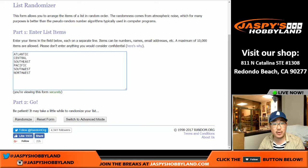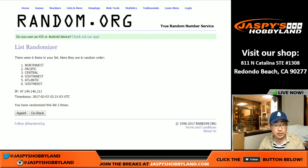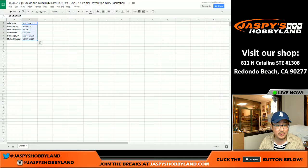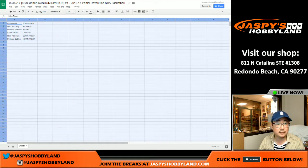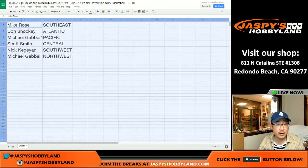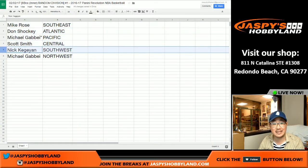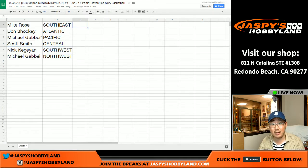And then once again, five and a three, eight times for the divisions. One through eight and final time. Southeast on top, Northwest on the bottom. Mike Rose: Southeast. Don with the Atlantic. Michael G: Pacific. Scott with the Central. Nick K with the Southwest. Michael G: Northwest. Trades are allowed, so I'm going to pause the video. We're going to see if there's any trades, then we'll pop open this master case and we'll have the break. Stick around, we'll be right back.